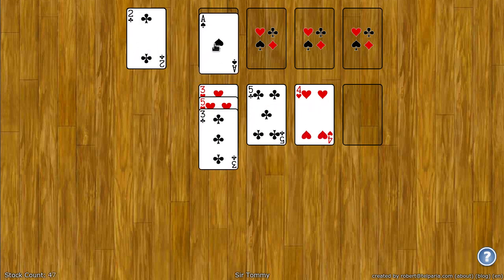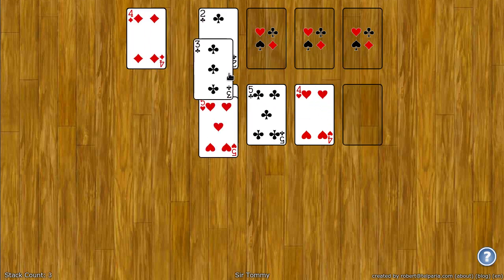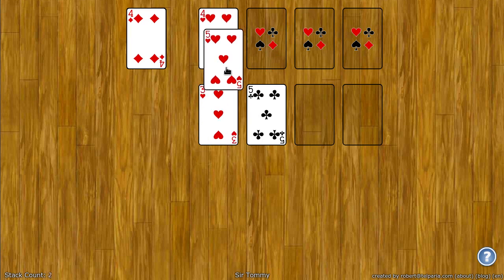So I can put the ace here. I can put the two down here. The two actually can go on the ace. And three, four, five.